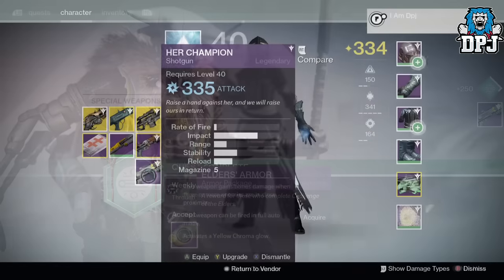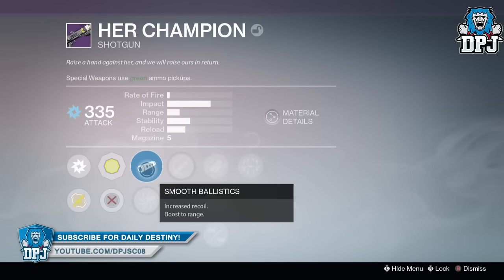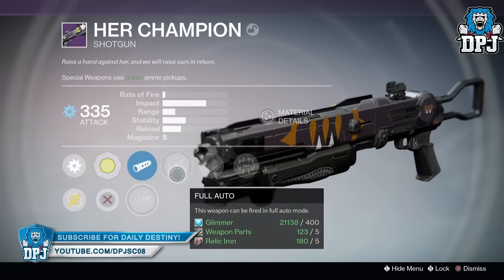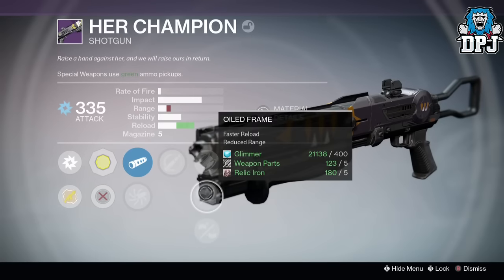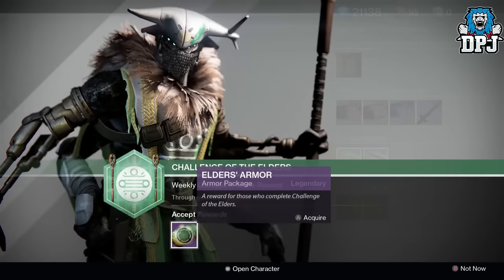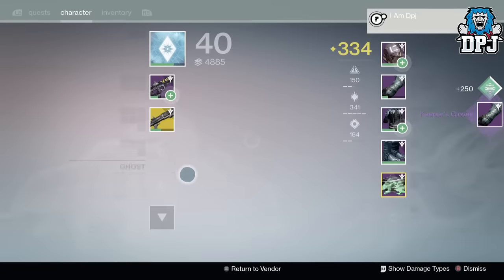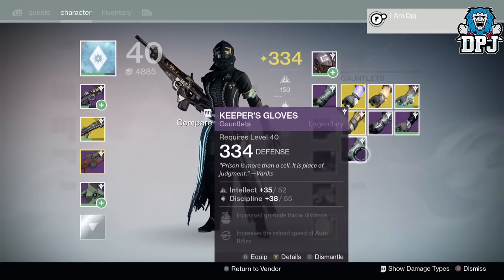From the Challenge of the Elders weapons package I received the Heir Champion shotgun, dropping at 335 attack, with Reinforced Barrel and Surrounded — not too bad of a roll, we'll definitely try this thing out. From the armor package I received the Keeper's Gloves, dropping at 334 defense. Again, gear at a low level is just absolutely useless to me.